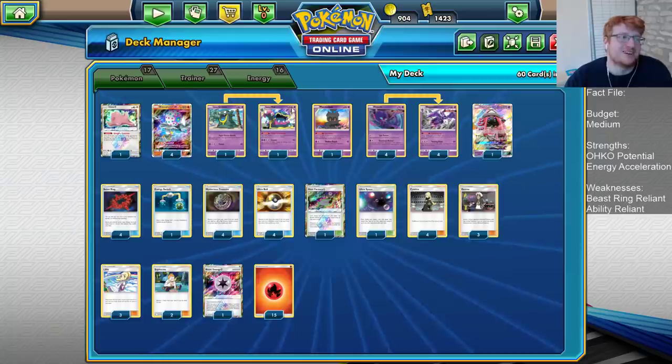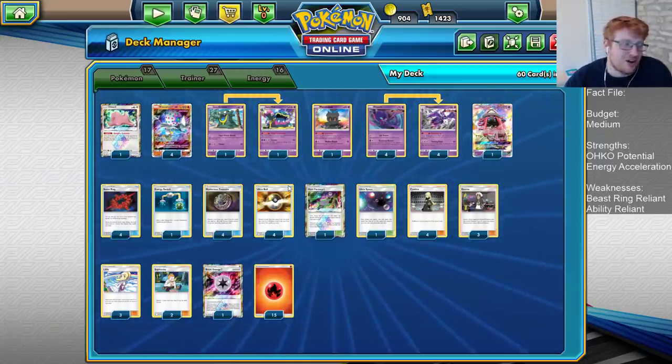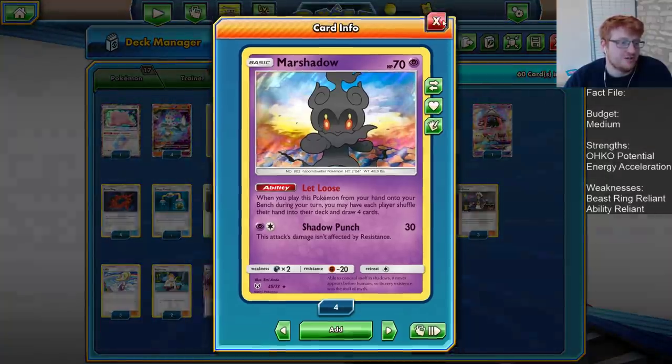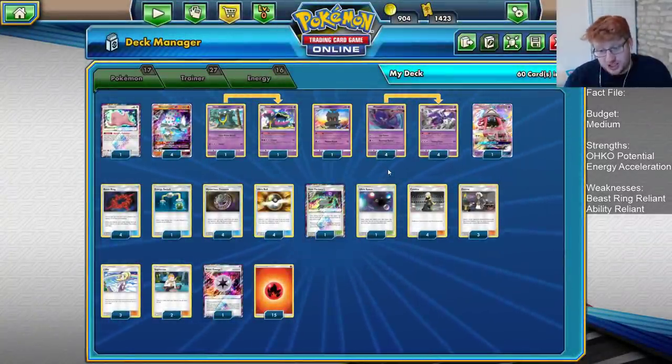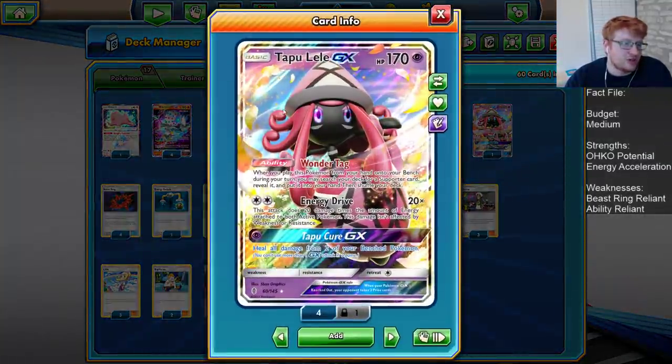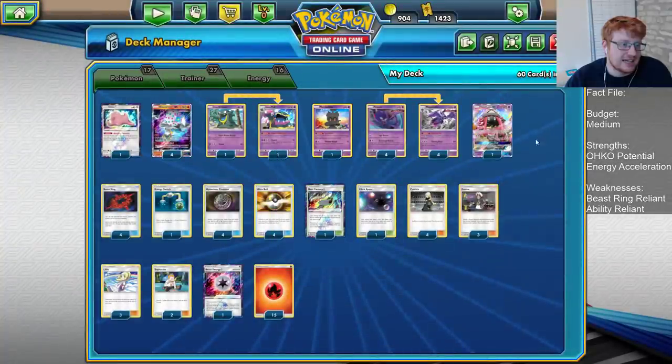There's been previous builds of Clowns that played the one Ditto, one Muk, and sticking in the Grimer doesn't feel too horrible. From there, we're going to have one Let Loose Marshadow for some good early game disruption and also just extra draw on our end, and one copy of Tapu Lele for Wonder Tag and guaranteeing supporters.